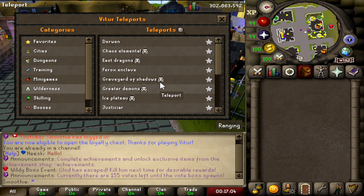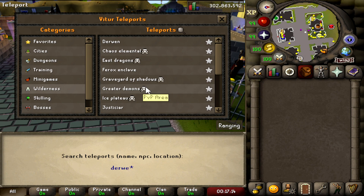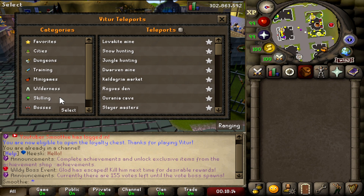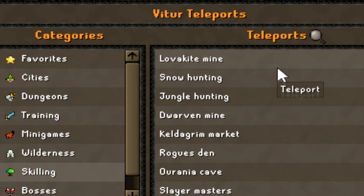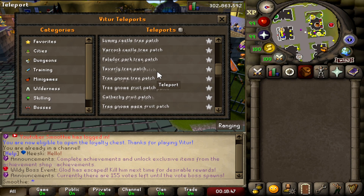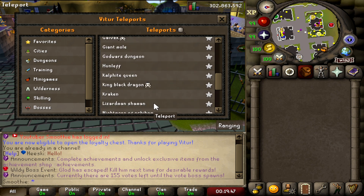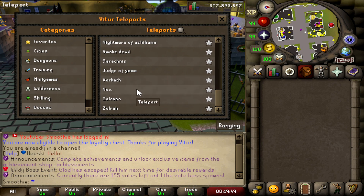There are also plenty of wilderness teleport spots. What's great is that you can search for a teleport — for example, type 'Durven' and you'll find it right away. The server is also packed with skilling teleports: Lovakite Mine, snow hunting, jungle hunting, Dwarven Mine, and more. Under the bosses tab there are tons of bosses — Fragment of Siren, vote boss, donation boss, Barrel Chest, Demonic Gorillas, Abyssal Sire, Nex, Zalcano, Zulrah, Vorkath, and more.